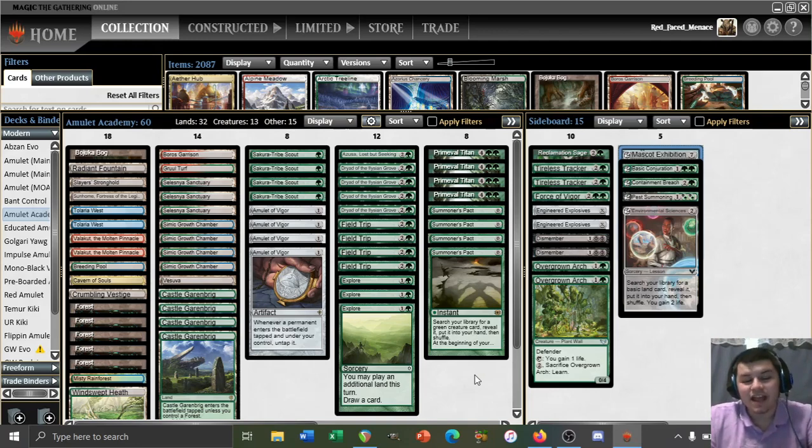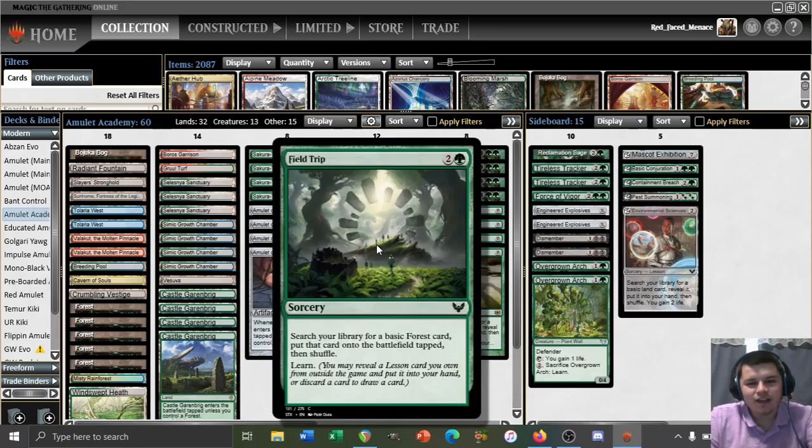Hello and welcome, everybody. Today we are playing some Academic Amulet. Today we've got a few things to learn, and hopefully by the end of this league we will have schooled several opponents, because we are playing Field Trip — a 3-mana sorcery that searches a library for a basic forest card, puts that card onto the battlefield tapped, and then shuffles, and then, of course, learns.